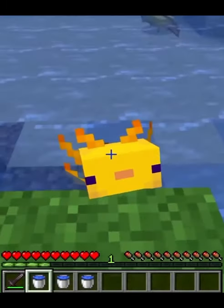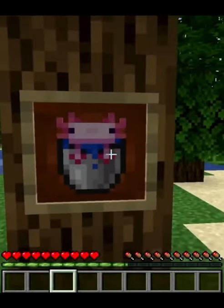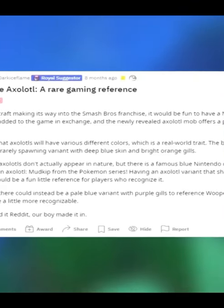Right clicking on an axolotl with a bucket allows you to collect it, and you can then put it in an item frame and display it in your house. The blue axolotl was added after someone suggested it on Reddit.